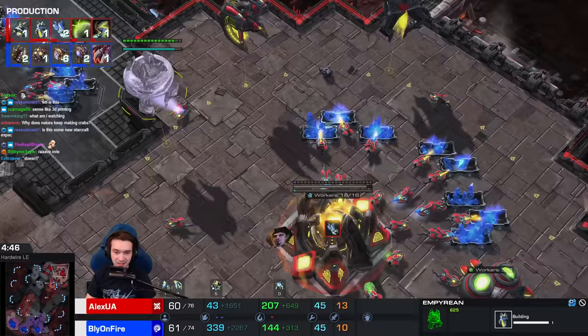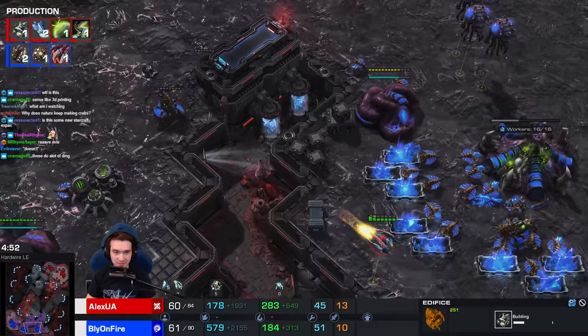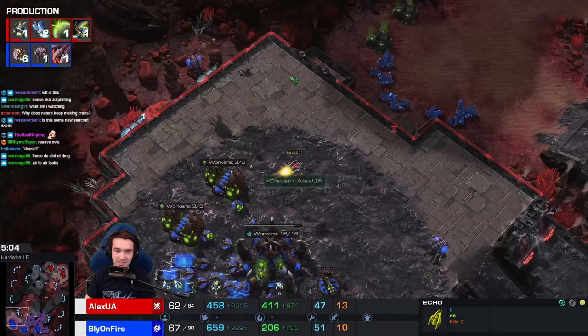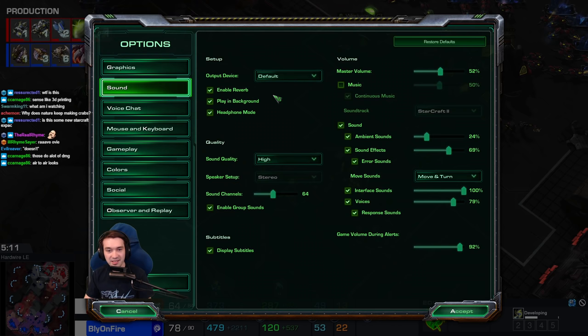And what do we have next? Another edifice, so more of those basic units. What does Bly have on the other side? What is the boring Zerg doing? He's building Queens. He's decided not to get too crazy. He's actually going over 50 drones, which is... it's like spotting a unicorn here. There is speed for edifice units on the way.